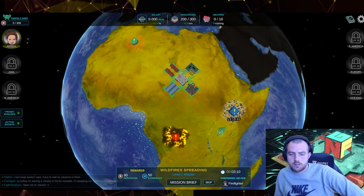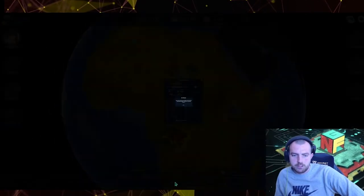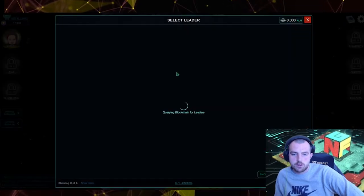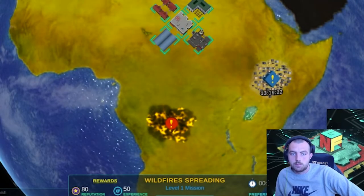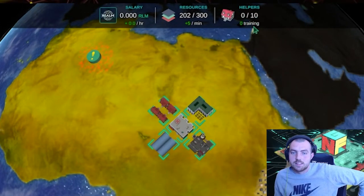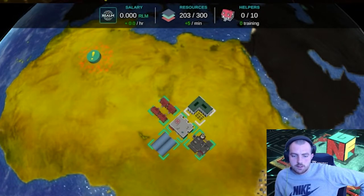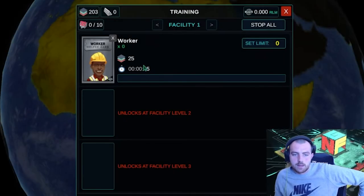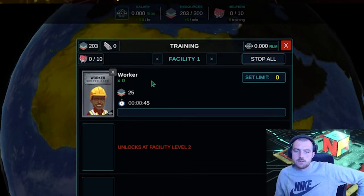When I started playing this myself, I ran into a bit of an issue — I didn't know what to do. If you look at these tasks, 'Wildfire Spreading' is a three-minute task and a preferred helper would be a firefighter. You want to go to Mission Brief. You'll need to train some helpers at the training facility before you can start the mission. If we were to start this mission without anyone, we have a 0% chance of success. We have 0 out of 10 helpers right now and 0 in training, so we need to go fix that.